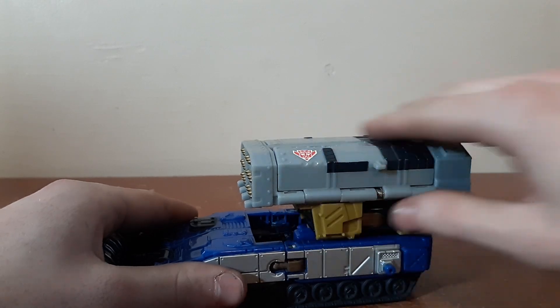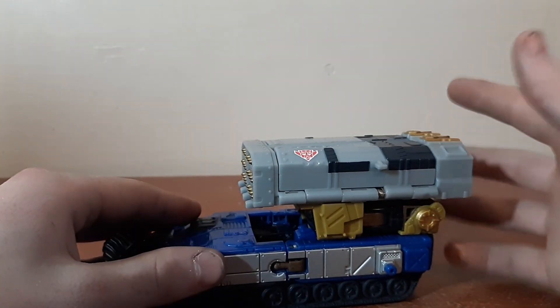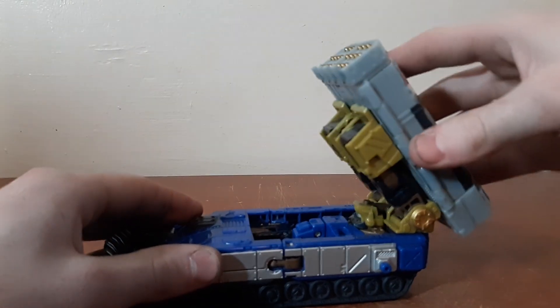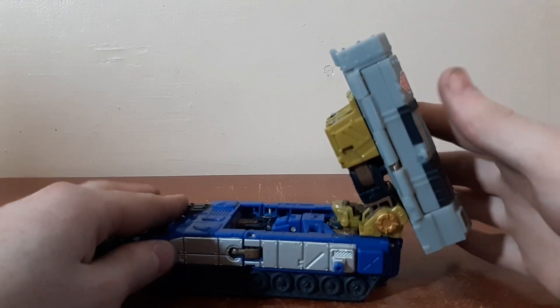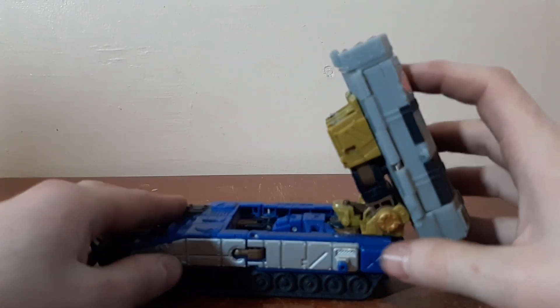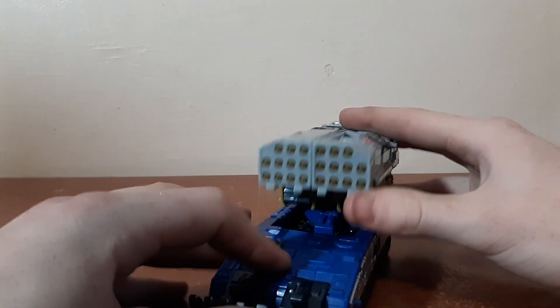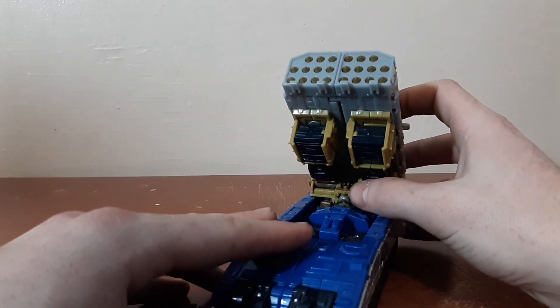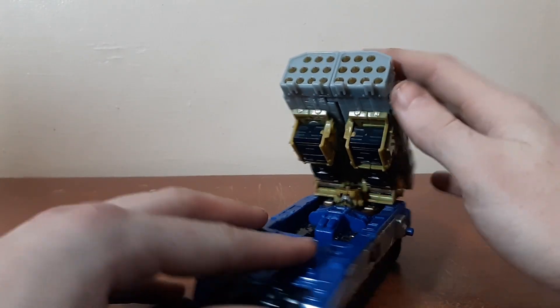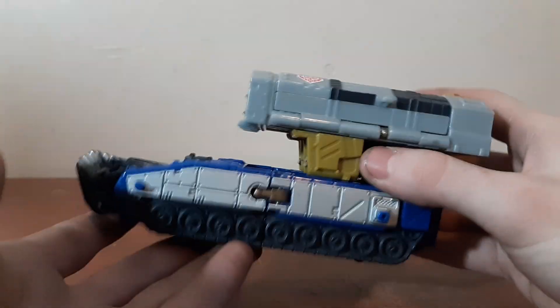Since these missiles become his arms, you get quite a bit of arm articulation due to the shoulders. It shifts up and down, goes fairly close to 90 degrees, but these pieces of his shoulder get in the way. And whenever you raise it pretty high up, you can see his head — there's no way to mitigate that. You can't turn his head around or anything, so that's a little unfortunate, but it's okay.